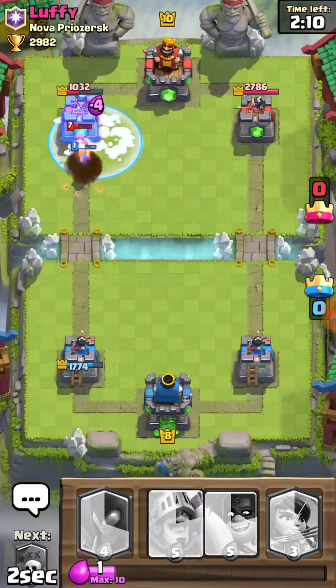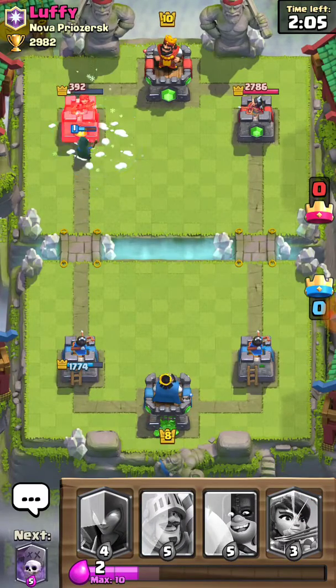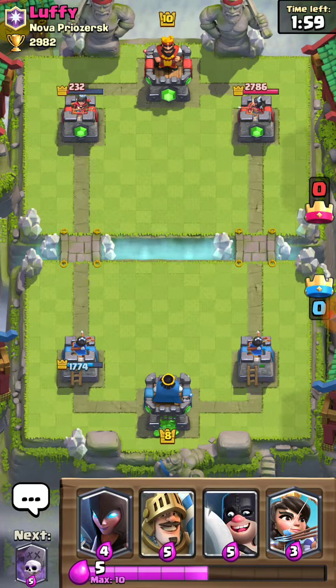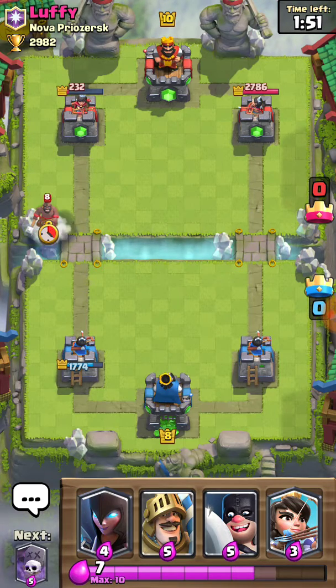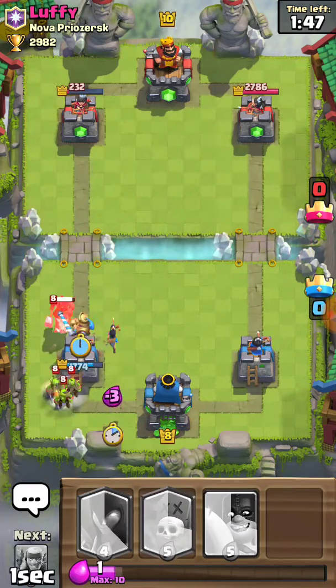Okay now freeze — perfect, that's going to do a lot of damage. Come on! So he has Wizard, Hog Rider — oh, okay, so he has a Hog Rider deck and a Goblin Barrel deck.